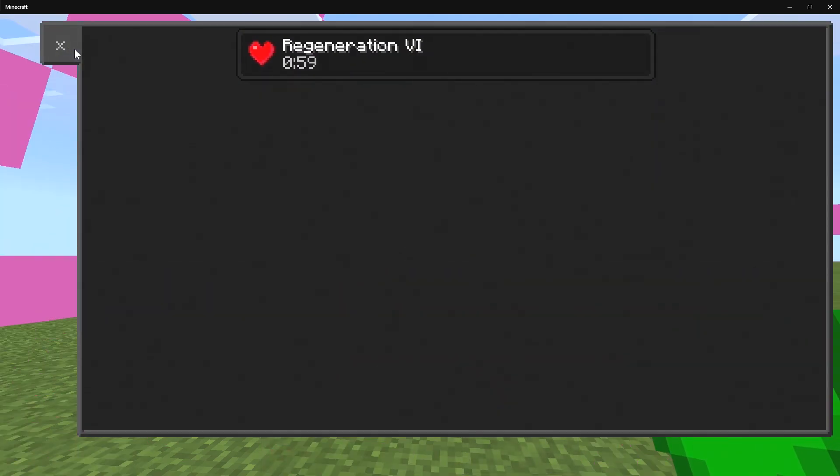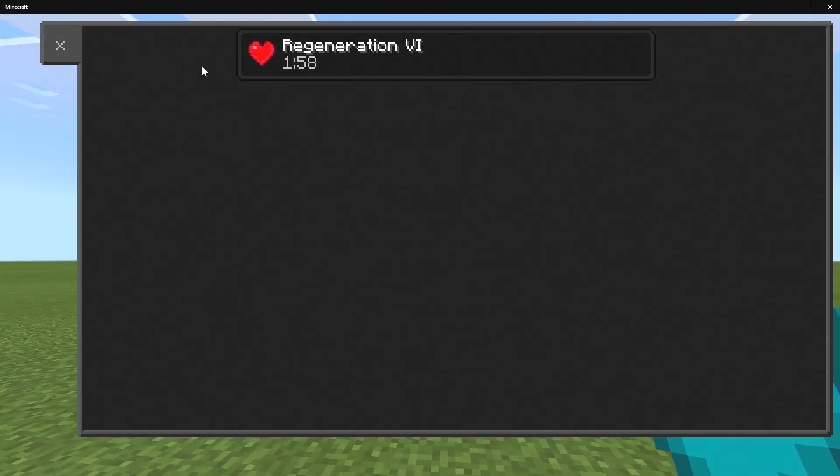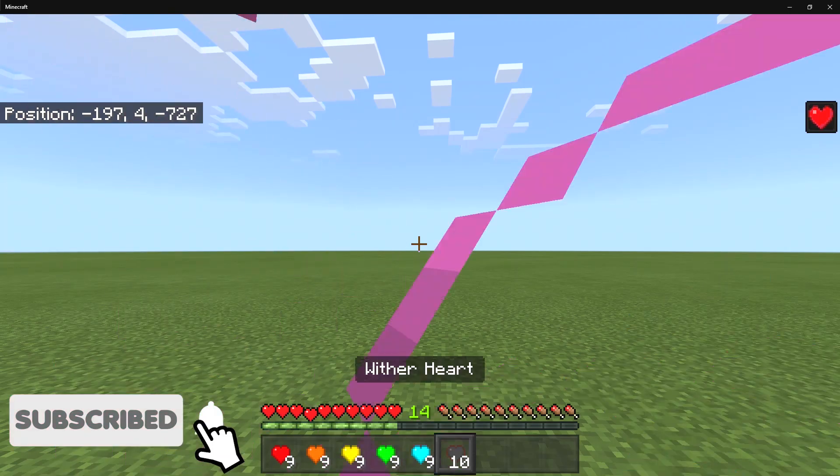The green heart gives regeneration six for about one minute, which is quite good. The blue heart also gives regeneration six, but for about two minutes. So these hearts are really good for regeneration.